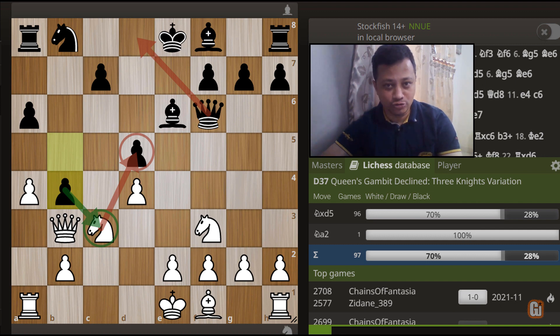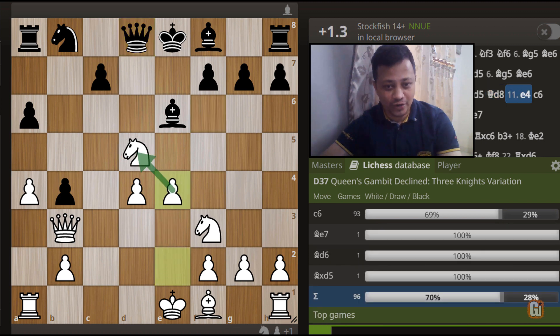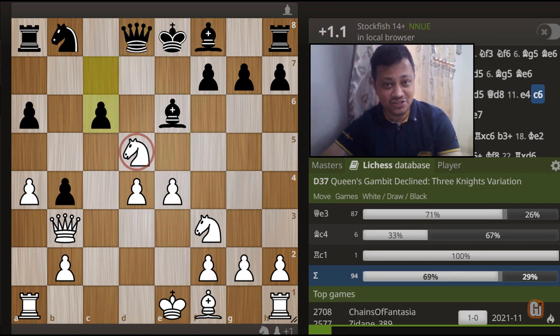We have reached the most important junction of this trap, and you might think that knight captures d5 is completely not possible due to the simple move queen to d8, and that knight is a complete goner, right? And yes, indeed it's true - except, guess what? White is playing this wonderful move! Isn't that crazy? Because after queen to d8, black will be delighted as this knight is simply a goner - because after e4 and c6, that knight indeed disappeared. But the most amazing part is, this is exactly what white is aiming for.